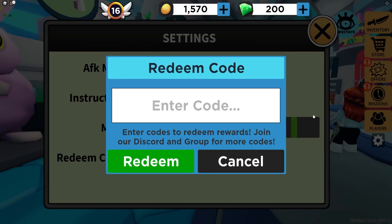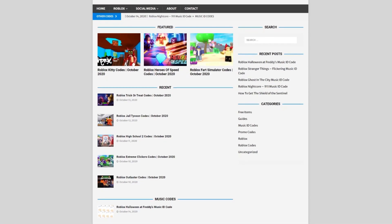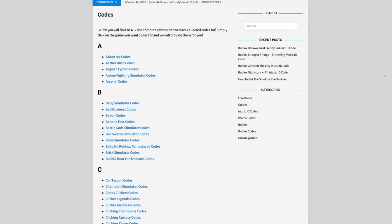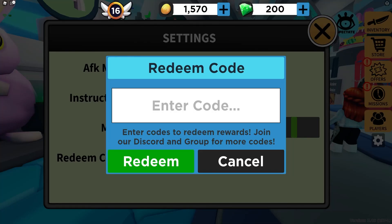Are you fed up with watching videos just to find Roblox codes? I've got a solution: rblxcodes.com. On the website you can find game codes, music codes, and more. There's tons of stuff to check out — codes for all Roblox games, so if you need a code for a game, it will be there.